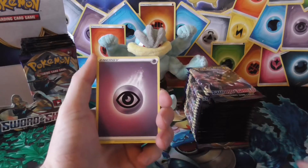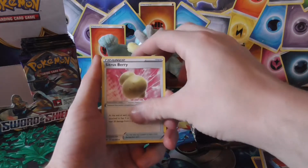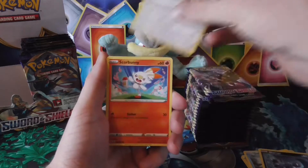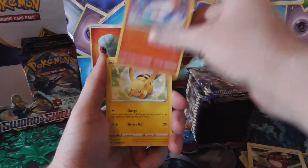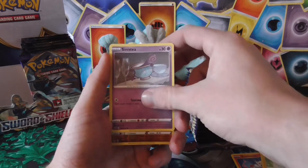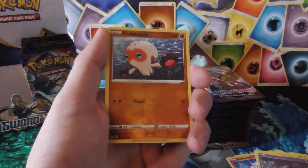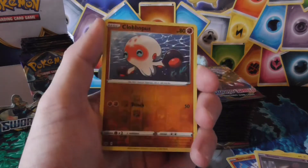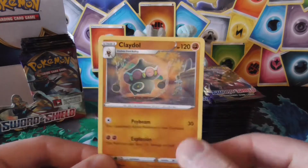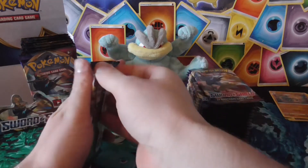Starting off with a new energy — psychic, iPad berry, Blissey, Hoot-Hoot, Scorbunny, Pikachu, Stinnis, and a reverse Clobberpuss. All the new reverse rares look good. And the first rare of the pack: Claydol. So no first-pack magic there.